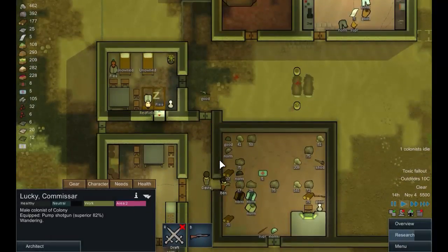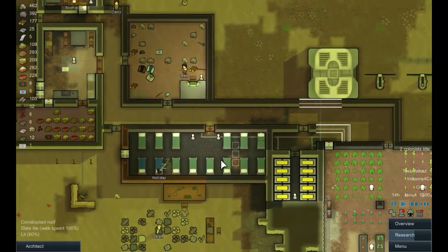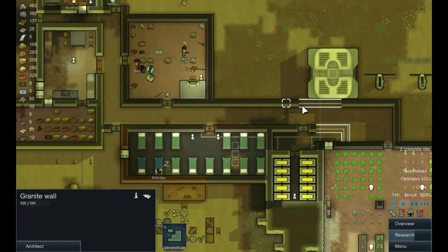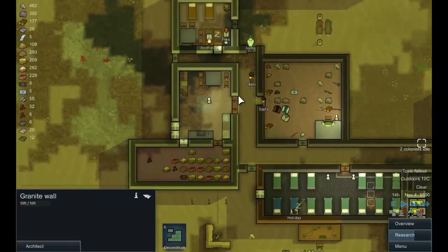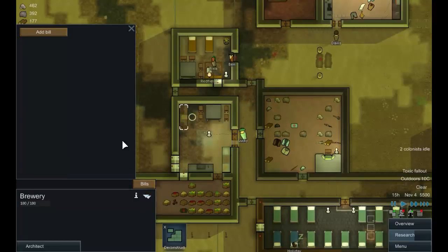Welcome back to RimWorld. Joining us a little bit after we last played, I've replaced the orders here — rather than building granite walls it looks like we ran out of granite blocks, so these are going to be limestone instead. But rather than doing that, they have built a brewery.